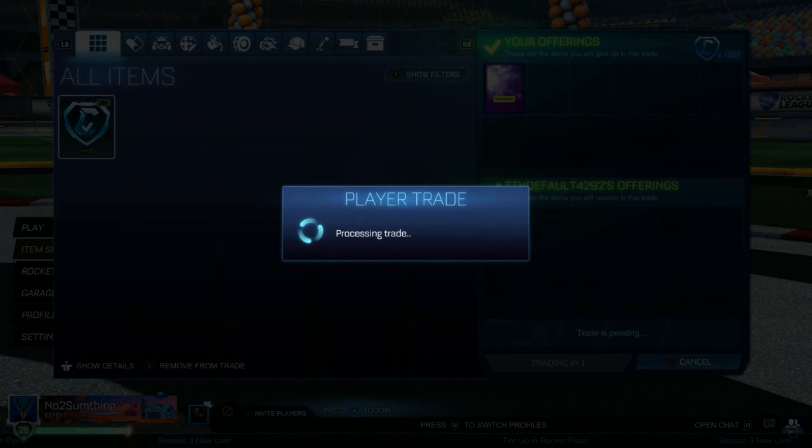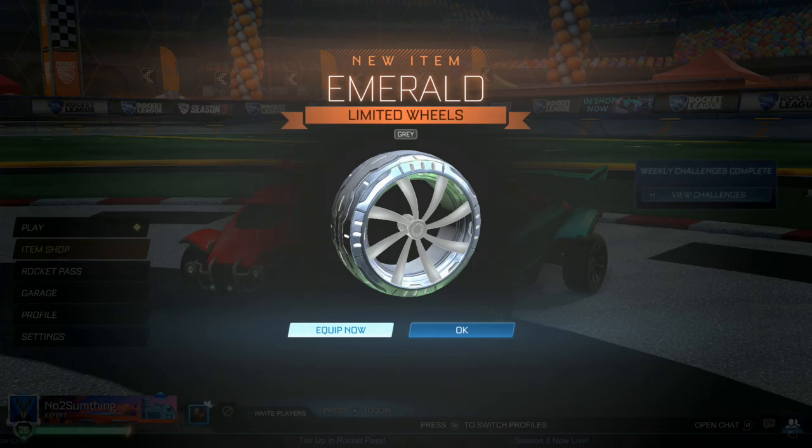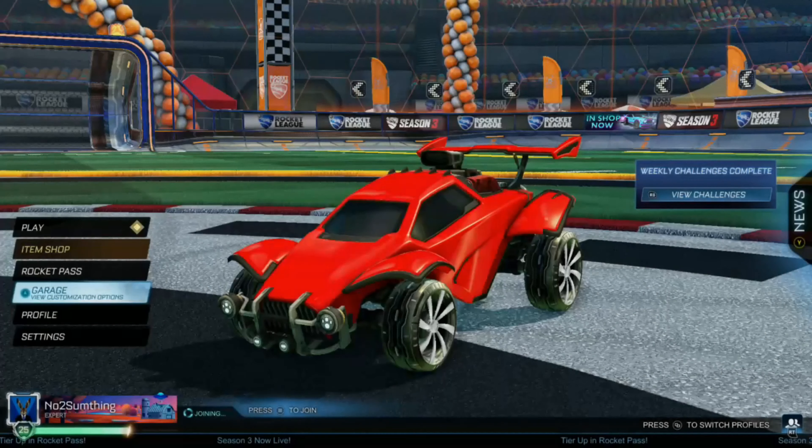Unfortunately I have a lot of emeralds on my main account, but we're going to be trading the Saffron Interstellar and 100 credits for some Gray Emeralds. They're going to be a little hard to sell, but the profit will be there in the end.